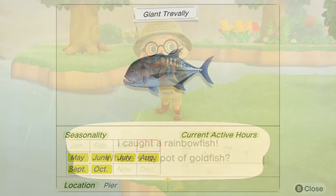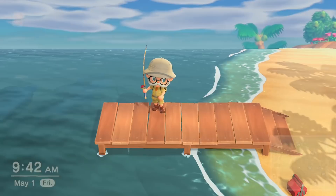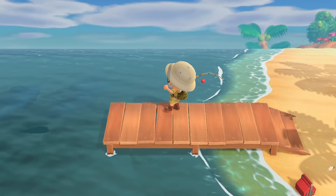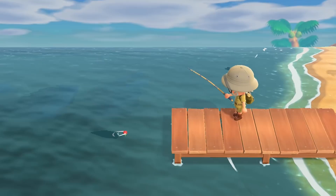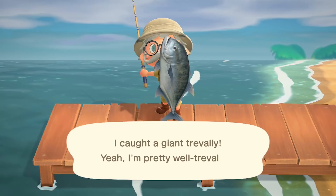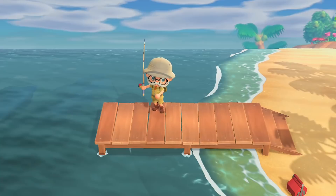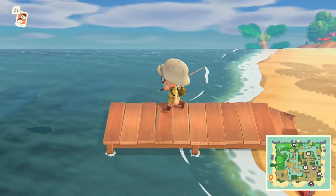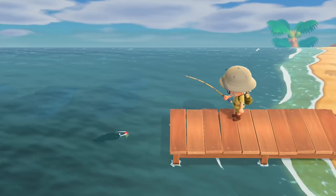And then we've got a couple of new big hitters coming to the pier this month. You're going to be able to catch yourself a giant trevally — 4,500 bells, found exclusively from the pier. It's a large shadow size, number five, and can be found all day. Just to remind you: the pier is the small wooden outcrop on the left or right side of your island. We now know that the dodo plane runway bits of wood also class as piers, so you can catch these off the airport pier or on Nook Miles Islands as well.